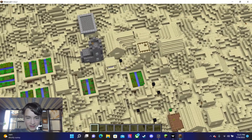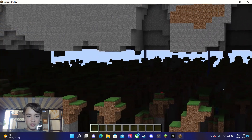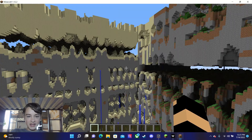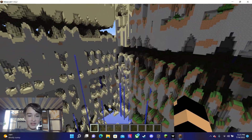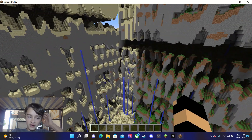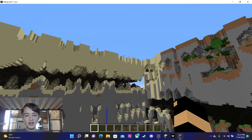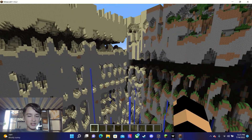So yeah, there's a village down there. As you can see, this is super dense repeating patterns — this is what the 64-bit far lands should look like near the corner, at the corner.